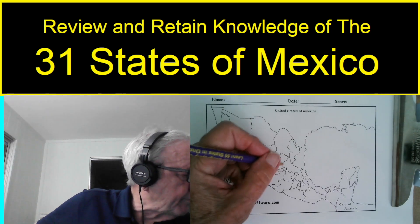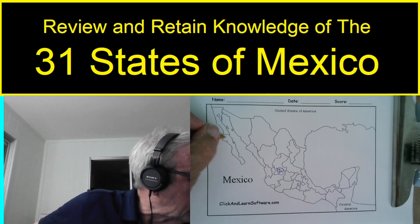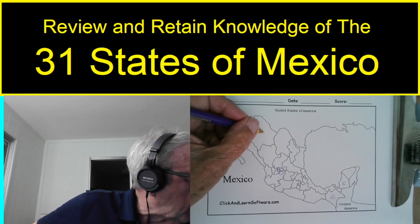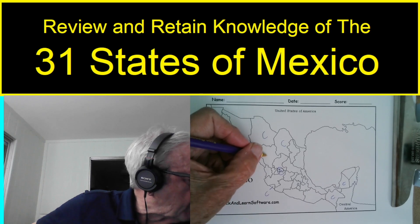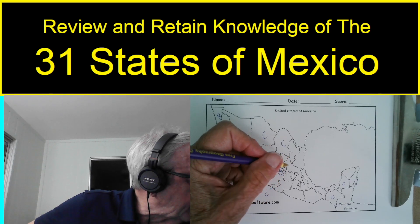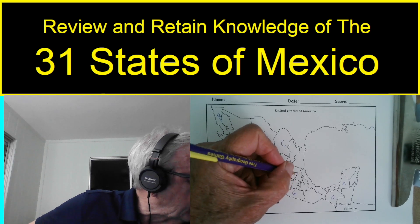On the blank map, going through alphabetically: Aguascalientes, Baja California, Baja California Sur, Campeche, Chiapas, Chihuahua, Coahuila, Colima, Durango, Guanajuato. Having some trouble locating Guerrero — going through G, H is Hidalgo.